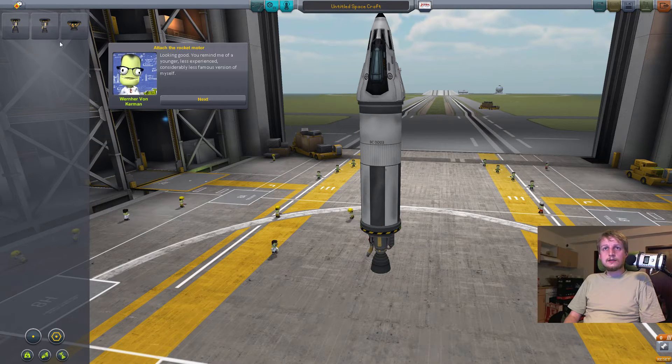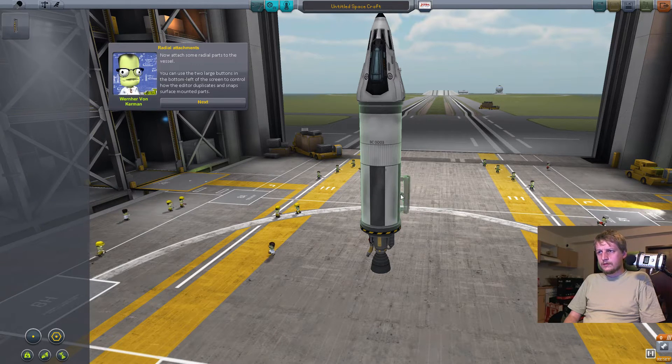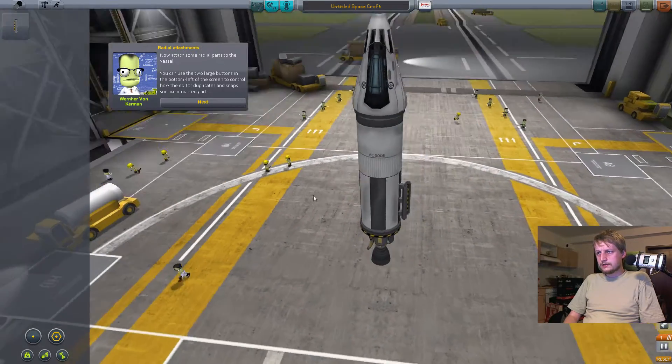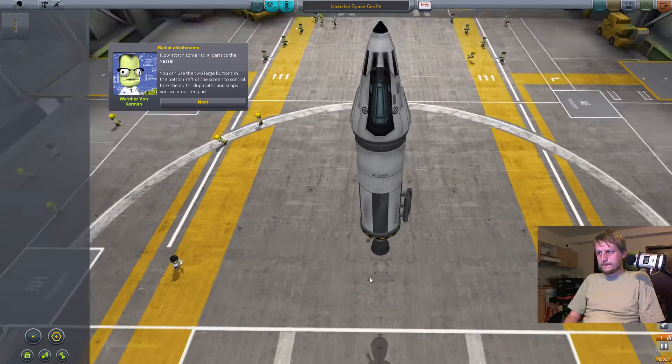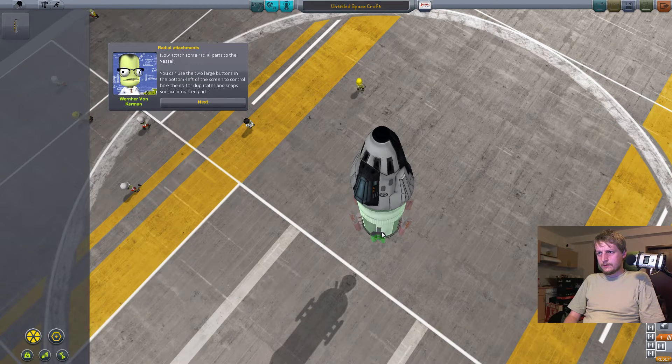I'll put this okay. And this thing, I don't know what it is. That's what we want — we want something like this to attach. Can we have a symmetry please? Two-way symmetry only is good.